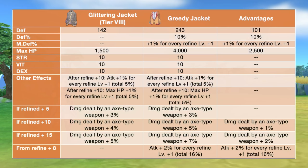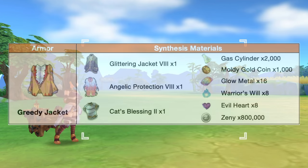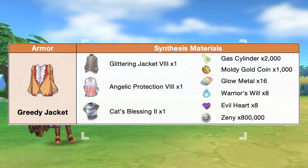In comparison to a tier 8 glittering jacket, the Greedy Jacket will have additional plus 101 def, plus 10% def, plus 1% mdef for every refine plus 1, and plus 2500 max HP. In addition, we'll also have bonus damage dealt by an axe-type weapon with varying refinement levels. Furthermore, from refine plus 8, we'll have plus 2% attack for every refine plus 1 for a maximum of plus 16% attack. Here are the needed materials for synthesizing the Greedy Jacket.